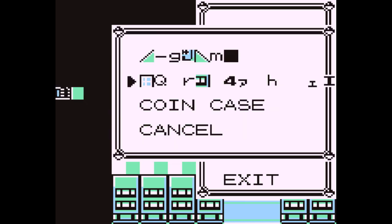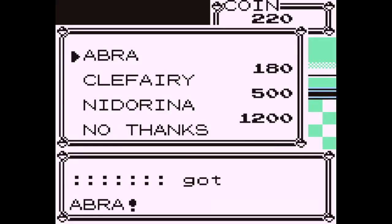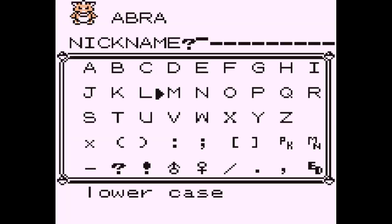You open the use menu on your second item, you get your Pokémon, and then you name it according to the setup. In my case, I need to name it MMCA, female symbol, PK symbol.